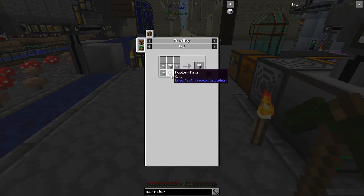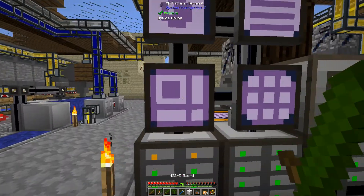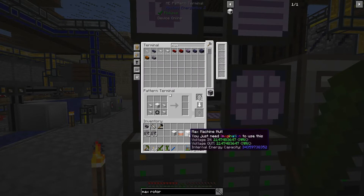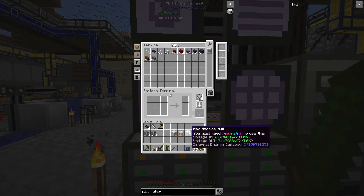So I get superconductor wires and a rubber ring. I exited out, oh well — I'll get that fixed. I forgot to automate the recipe with the max machine hull.